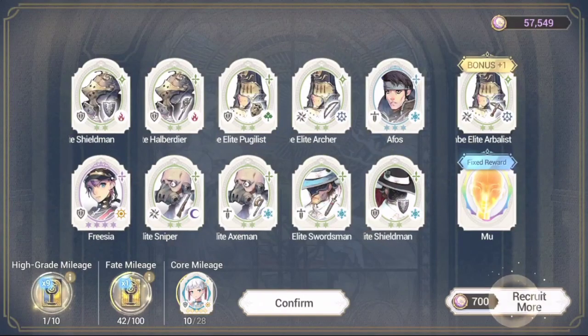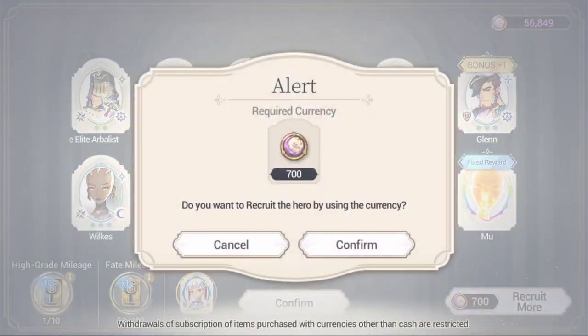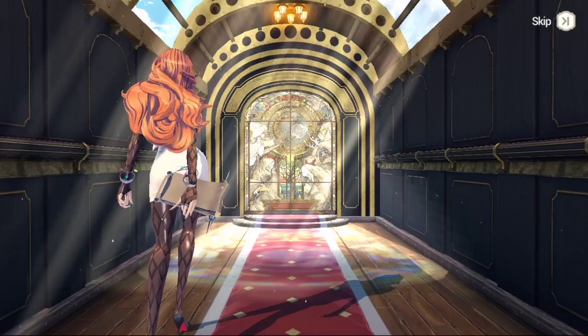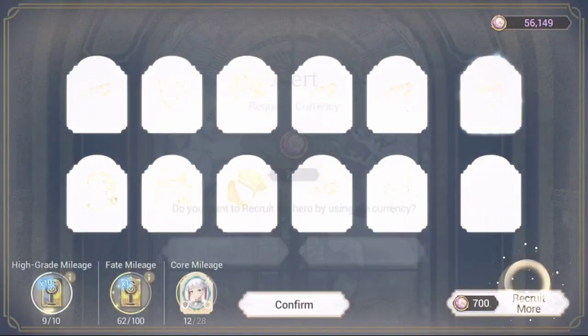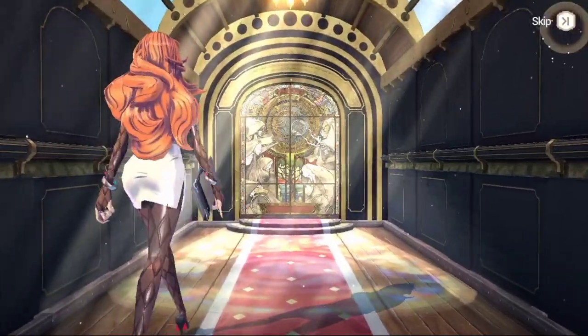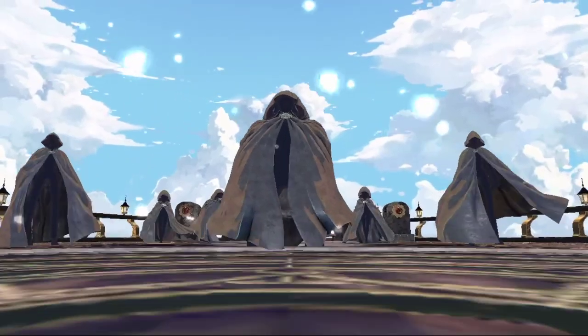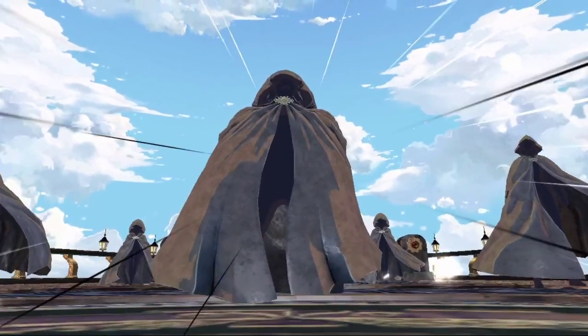There wasn't really a whole lot of information released regarding whether mythic units are going to have a fate core, whether they'll be part of a signature force, or if they'll get a core memory, or just how good their stats are. It's basically just announcing that there's a new rarity — that's essentially what Line Games did. I don't really have much to say about it until we have more information.